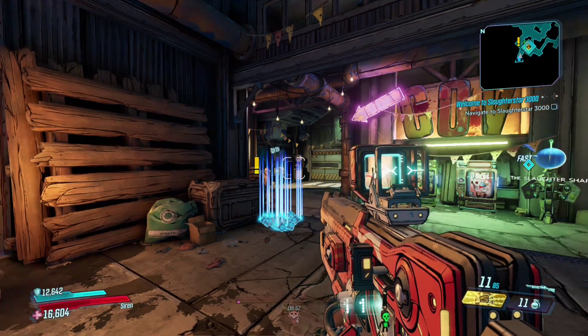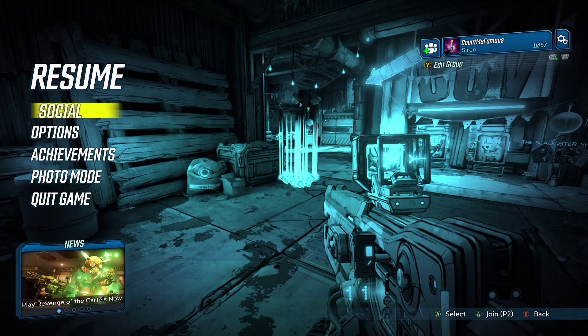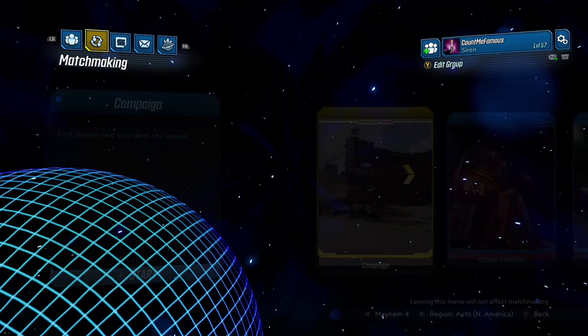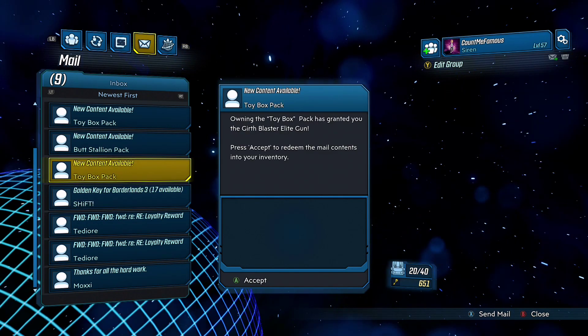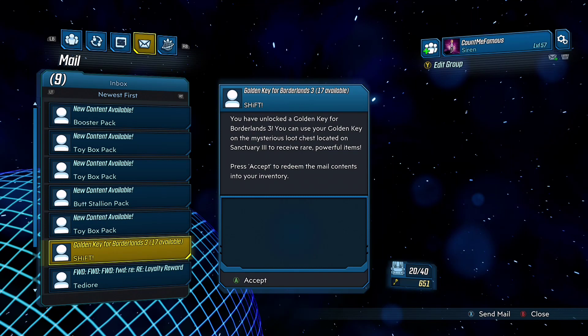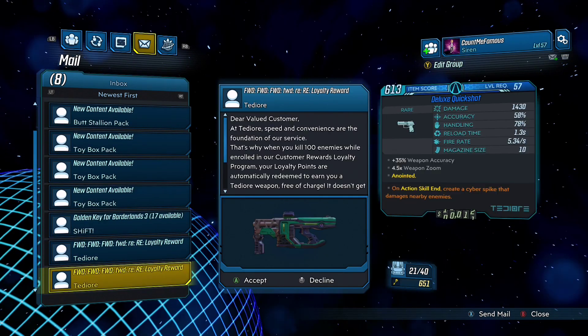You see these items right here on the ground — I've duplicated these. I'm going to show you how. Come over to your social tab and go to the mail tab. You can't duplicate packs, shift codes, or anything like that — you can only duplicate items like 100 kill rewards and moxie items you get from the bar.